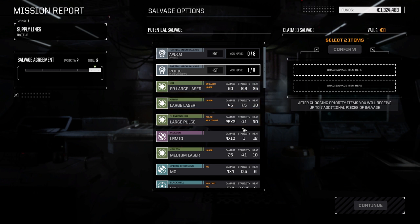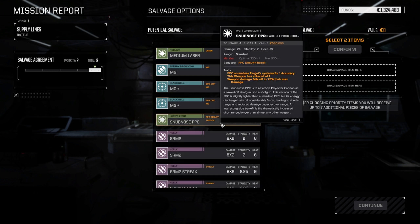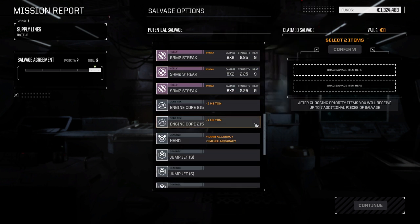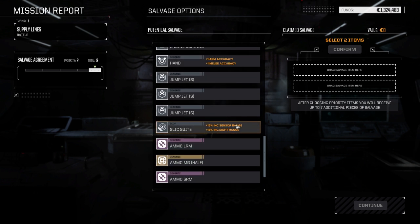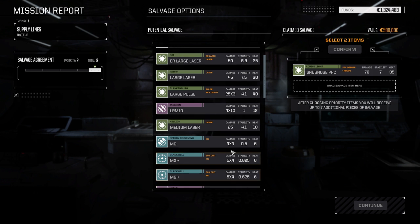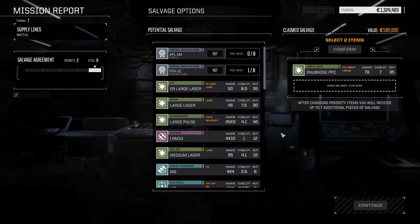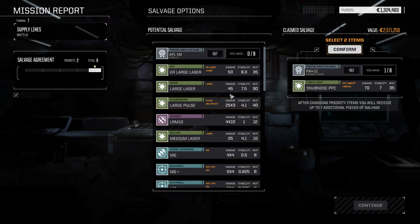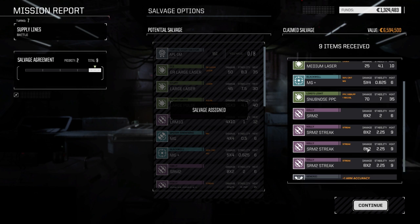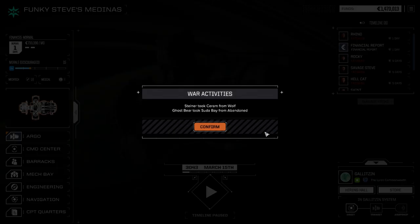So what do we want here? A snub-nosed PPC — that's a good possibility. Recoil of one, 35 heat for 70 damage. One recoil falls off to 25% — that's one of the reasons I'm not so big on them. Six tons though, and you gotta be close. 215 engines. We don't really need cockpits right now. Streak 2s. Snub-nosed is a possibility, and then the Phoenix Hawk part — let's do that. We don't have any Apollo parts. Let's go this route — medium, Machine Gun Plus. Oh, we got three streaks and a hand. All right, there we go.